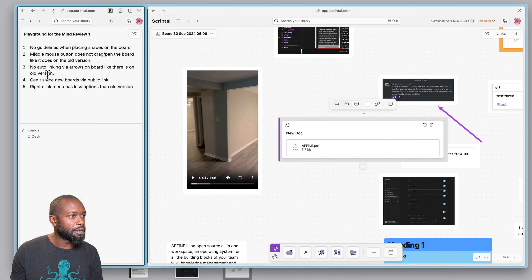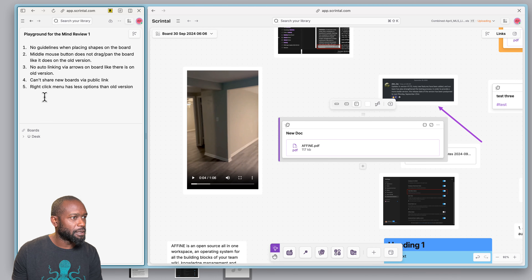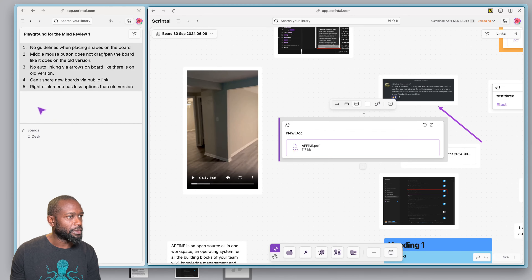The missing middle mouse button panning I mentioned, and there is no auto-linking — so when you do backlinks within a card or dock to another dock, you don't get that linking between the two automatically. You also can't share these boards publicly.